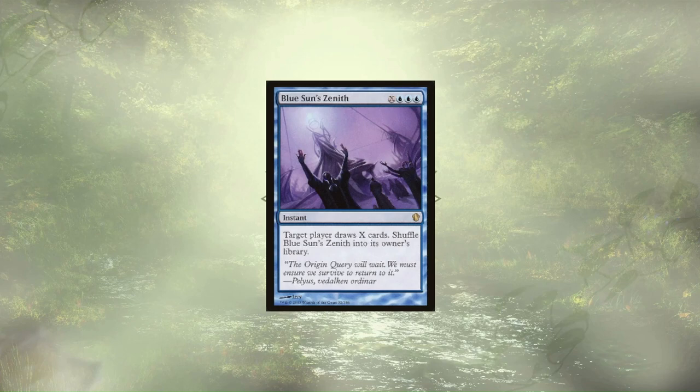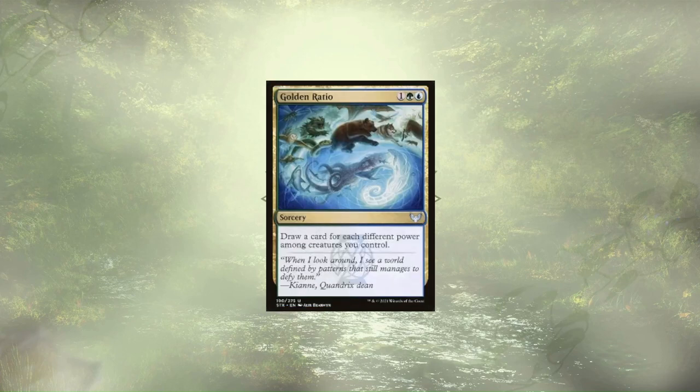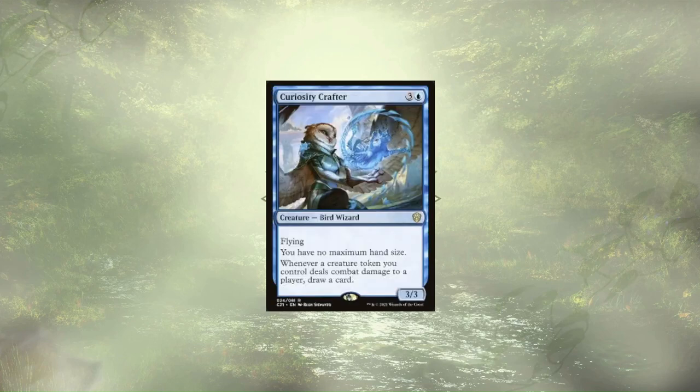If an opponent's deck is also looking a little low, we can always spend the extra mana and force them to overdraw to take them out. Golden Ratio is up next, allowing us to draw a card for each different power among creatures we control — with the wide range of ever-increasing powers on our board, we're sure to draw a ton of cards. We only have one creature offering card draw, but they play a vital role: Curiosity Crafter. They offer us no maximum hand size, and make it so whenever our tokens punch an opponent in the face, we get cards.